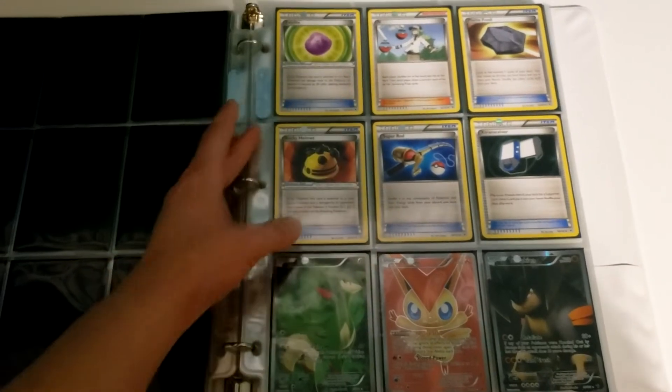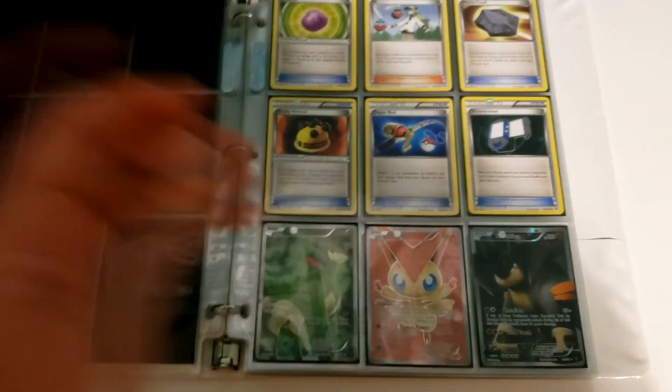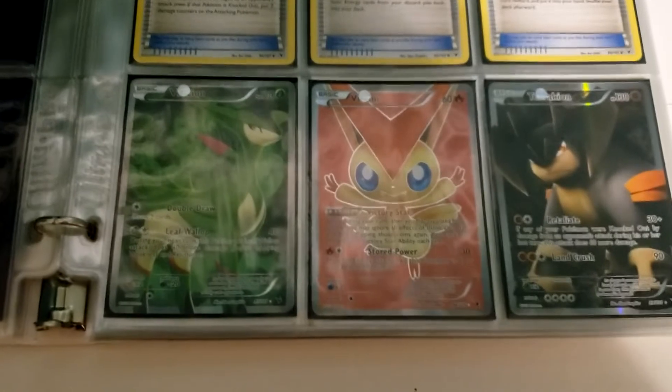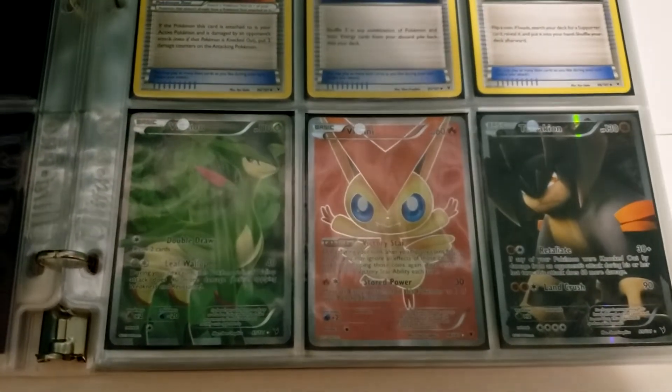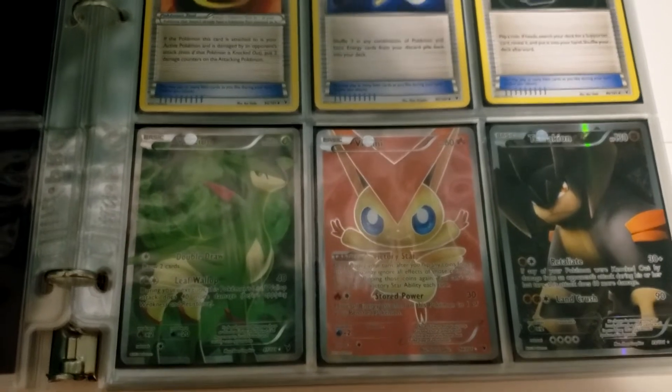N was an awesome card in this set. I always love Super Rod — I love getting stuff back from the discard pile. And then we have a few Ultra Rares: Therian, Victini, and a bigger version of Archeops.